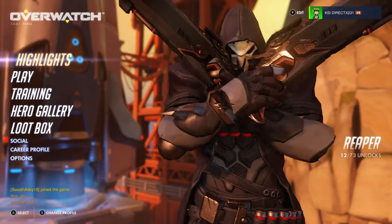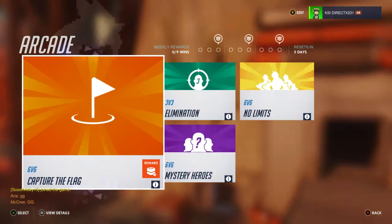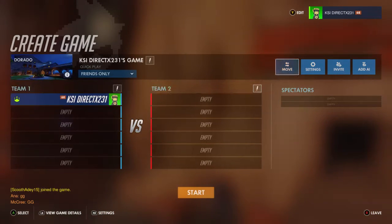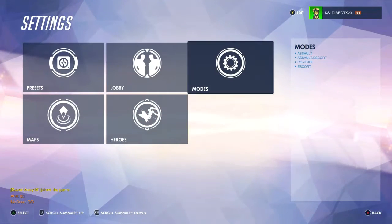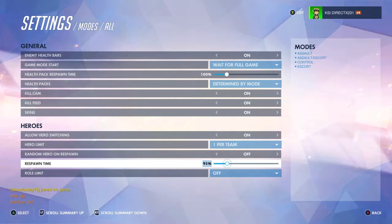Basically you get the idea — that's how you can set that up. One more thing I forgot to mention: go to Create Game, go to your Settings, go to Modes, and go to All. You can set your respawn time to nothing.